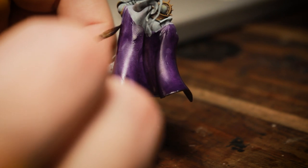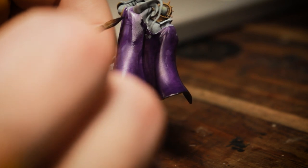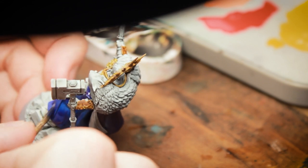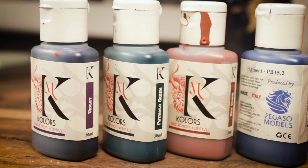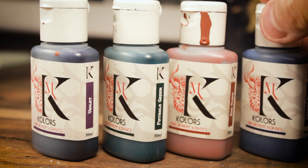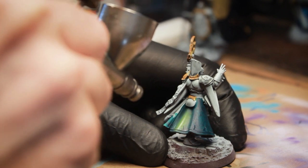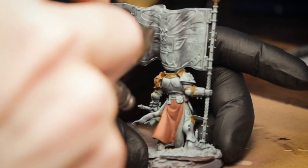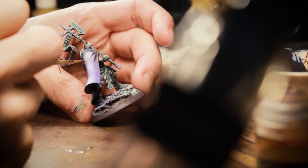It's simple — I just painted certain details in different colors, mostly focusing on the cloaks of the Praetors, the Knight-Vexillor, the Lord-Imperatant, and the Knight-Arcanum. Green for the Knight-Arcanum, blue for the Lord-Imperatant, red for the Knight-Vexillor, and violet for the Praetors. My basic method was to base the details with a dark tone like Chimera's Violet using a brush, then use my airbrush for progressively lighter tones, and add a few brush highlights to give the cloth some texture.